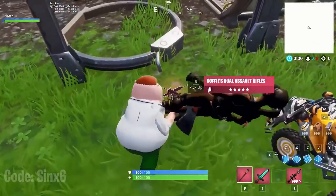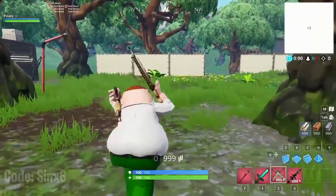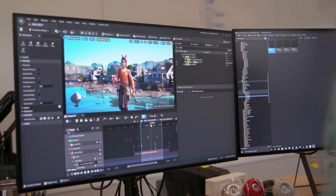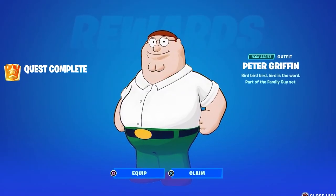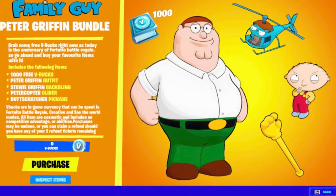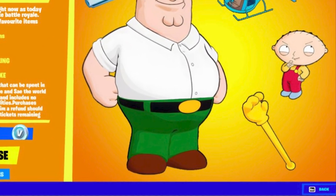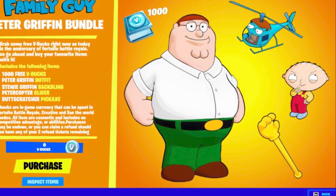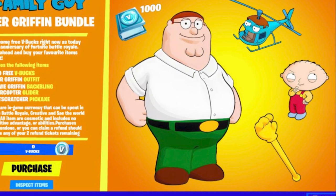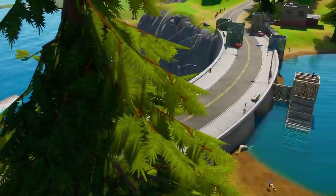A brand new Family Guy collab has been on the cards for a while. On a monitor during a livestream, you can see secret files Epic didn't want us to see — one of the codenames is Family Guy, the only collab not yet released. The skins include a Peter Griffin skin, a Stewie Griffin back bling, the Bird is the Word emote, a Peter Griffin glider, and a Family Guy pickaxe.